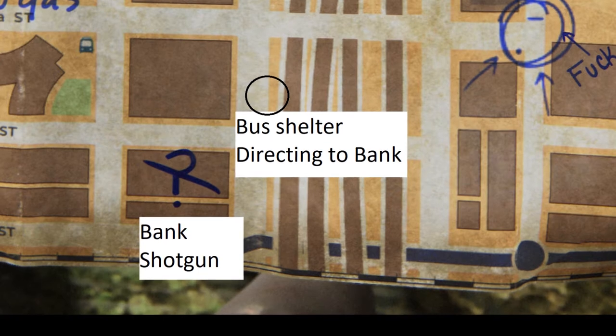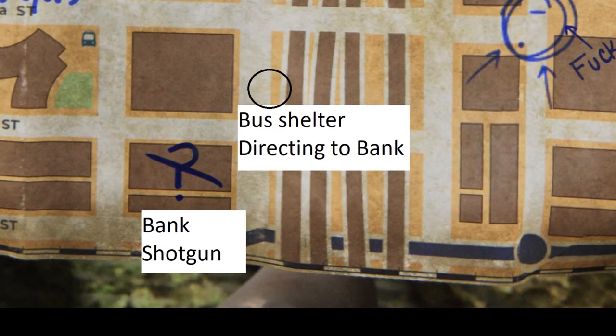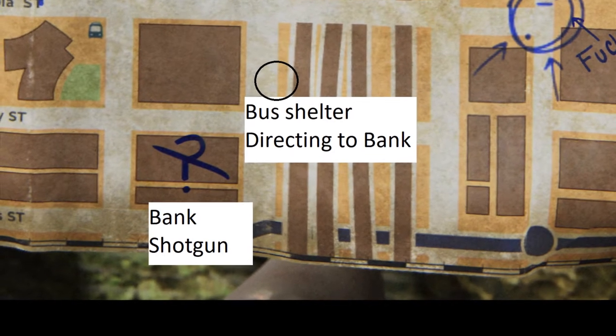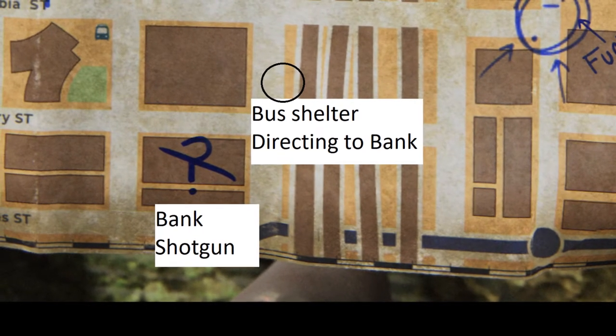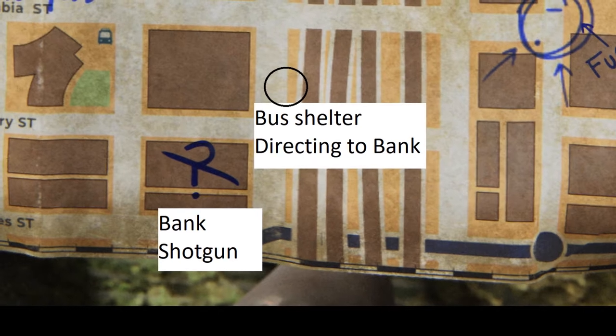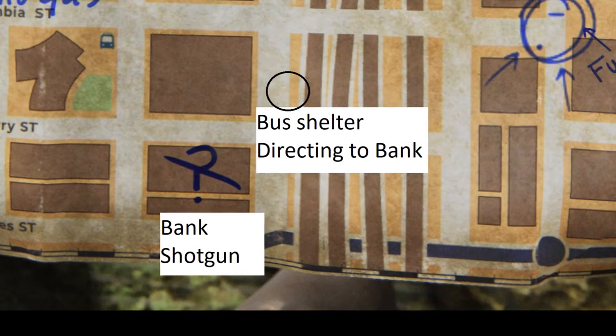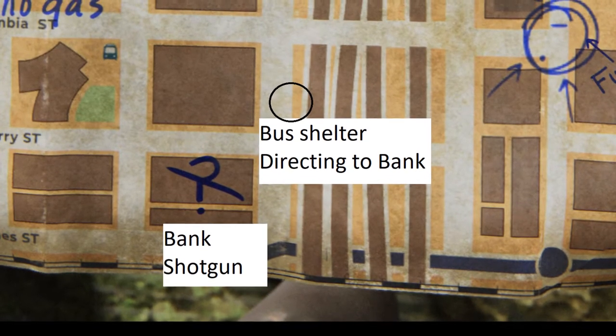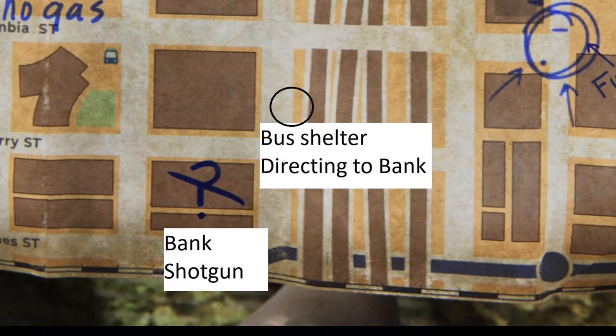I don't have any footage for this — the footage I did grab corrupted — but essentially you go to the location marked on the map. You go through and there are two clickers and three runners. Take them out, enter the room on the floor. You will find a note with the combination to the safe. Open the safe and pick up your shotgun.